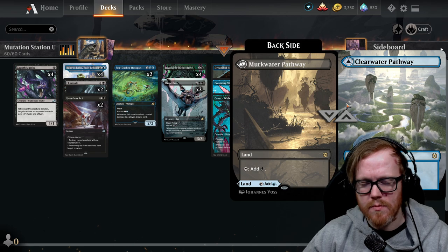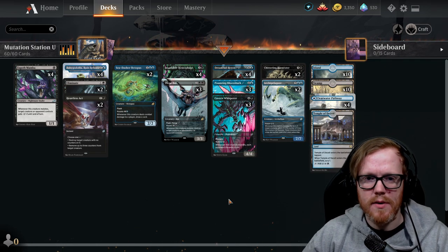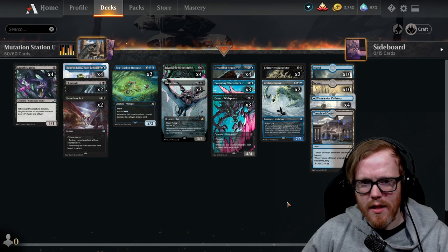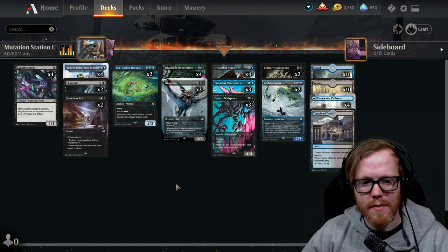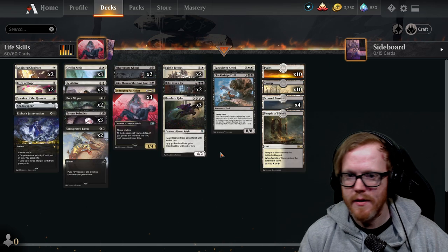If you can draw mutates on curve and do fairly well, this deck actually performs pretty consistently. In the mana base, we swapped the tap dual land for the pathway land, since having untapped mana is always better. I kept one Temple of Silence — you can always remove it for another basic — but overall this is a solid upgrade path from the starter deck.